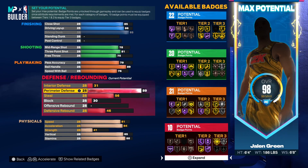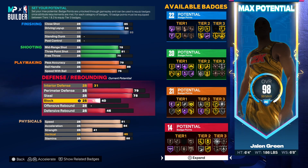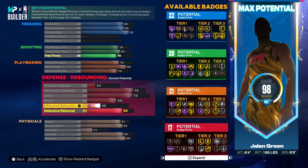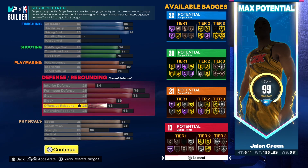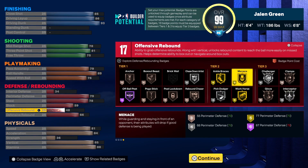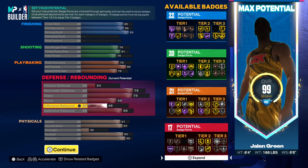On the defensive side, we gave him respectable numbers: 79 perimeter defense, 78 steal to get silver interceptor, and a 59 block to get silver chasedown artist — with an 85 vertical you'll still be able to get up and contest quite a few shots. For rebounding we went 66 defensive rebound and 48 offensive rebound, with strength at 36. This finishes with 17 total defensive badge points. Personally I would core interceptor, put on clamps, then split the rest into lower tiers like ankle braces and maybe off-ball pest. The grand total comes out to 80 total badge points on the build, and with the plus-four from MyCareer games that gives you 84 total badge points.